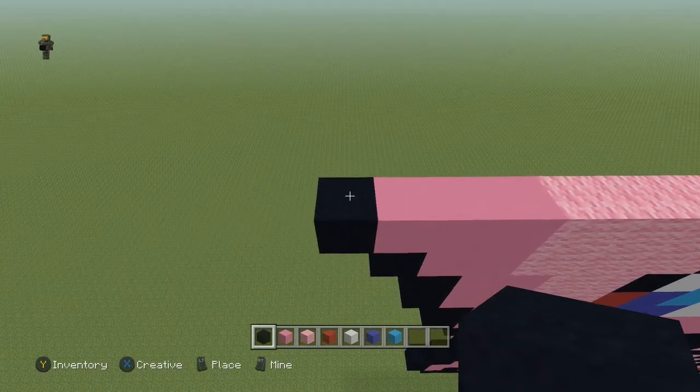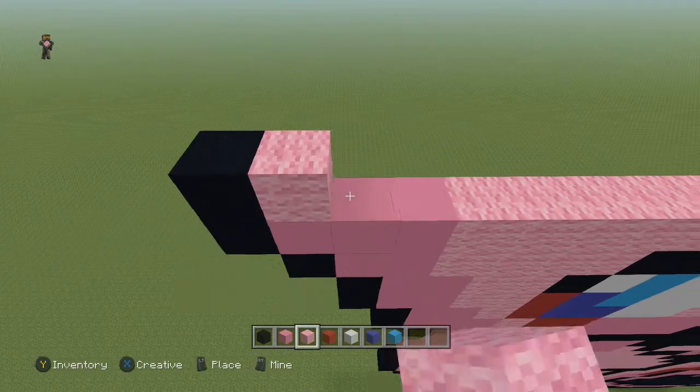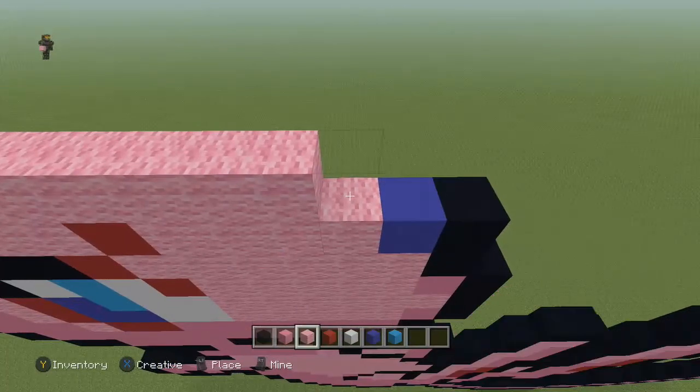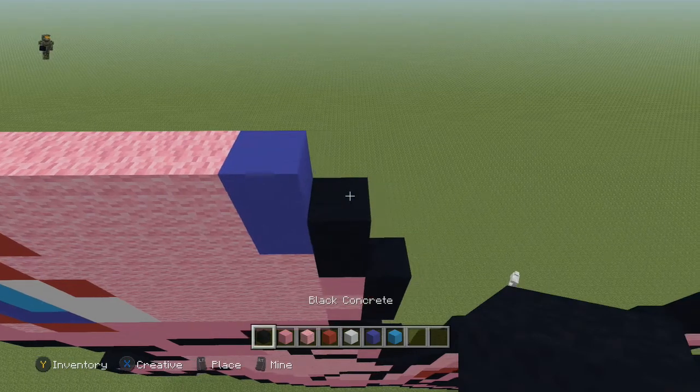Next row, come to the end, place a black, and then do fifteen pink wool, then one blue, and a black.